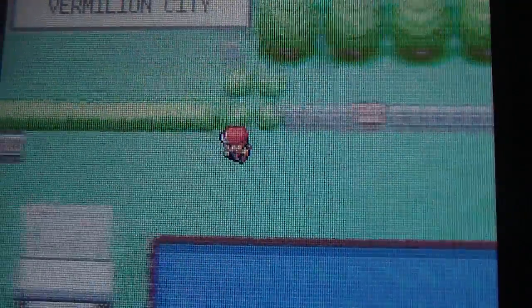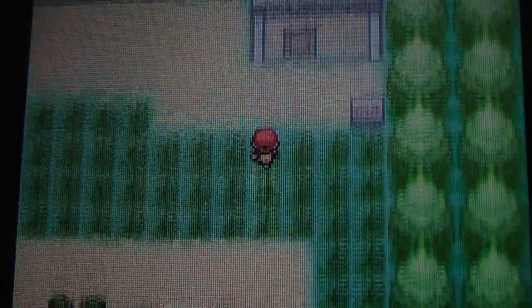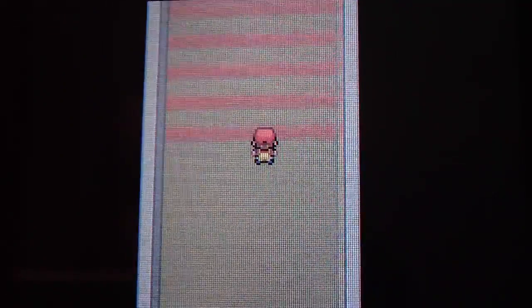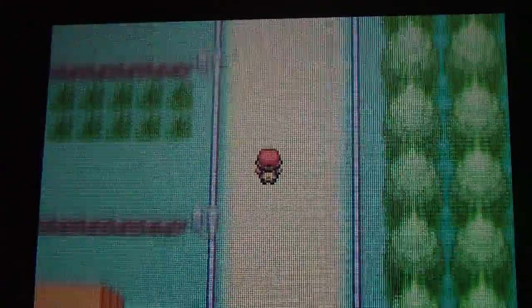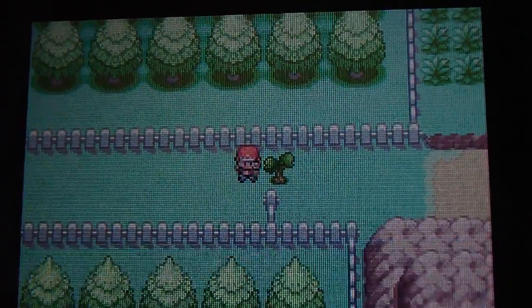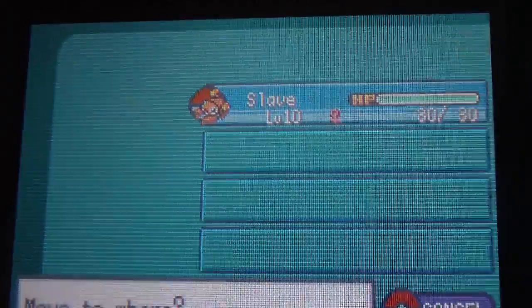Now the place you want to go — you want to go back to where you were before. In here, under the underground path, there are two of these. This is Route 5, we've already been here, but why we want to come back here is because this is where you need to go now.